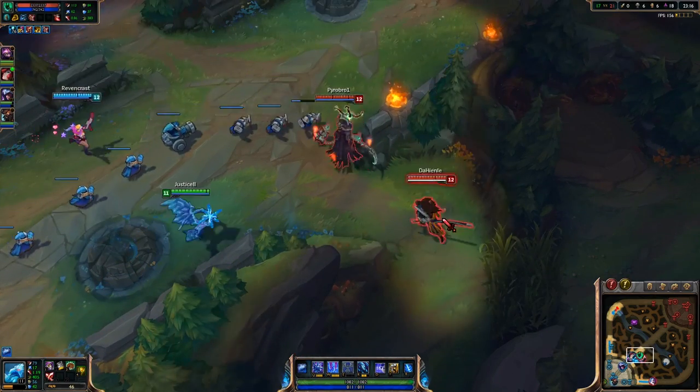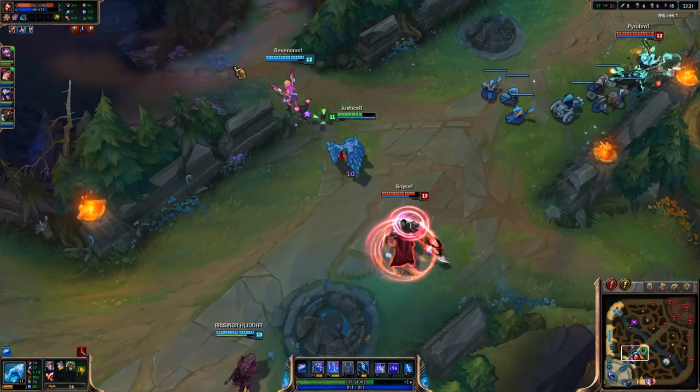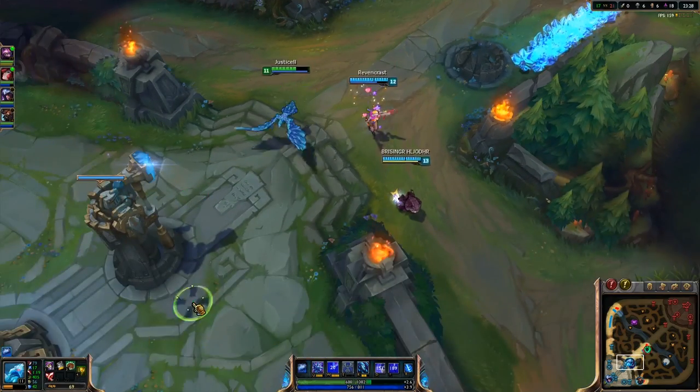My team is trying to kill Darius but I am the only one who knows that he is just baiting, so I'll just wall my team out of there to protect them from taking any more damage.